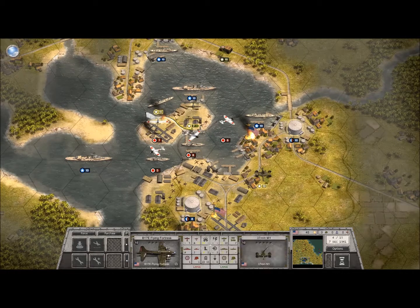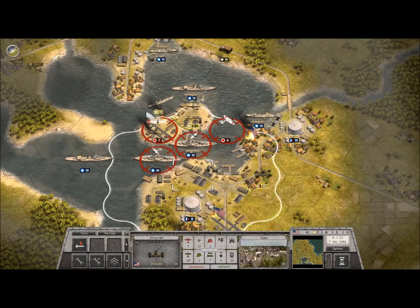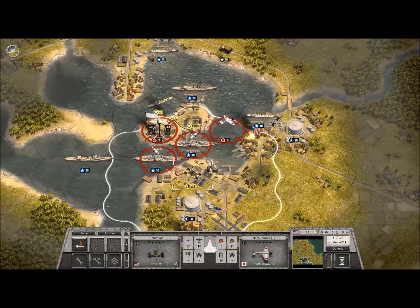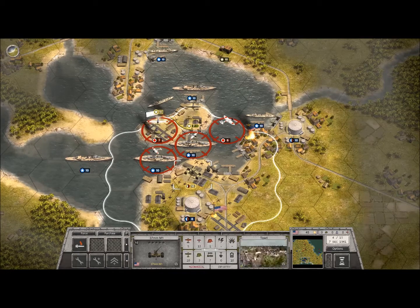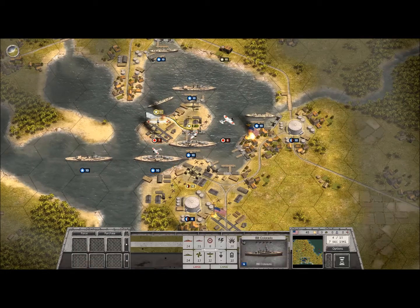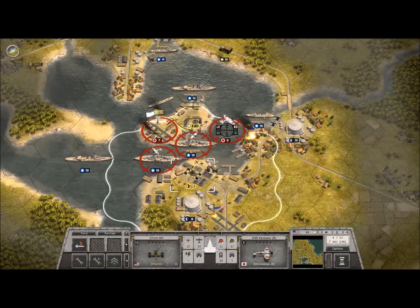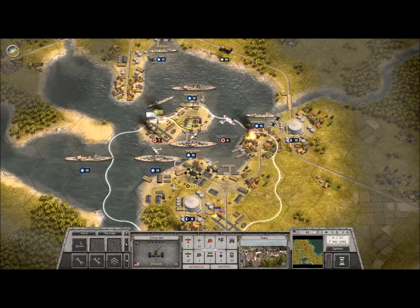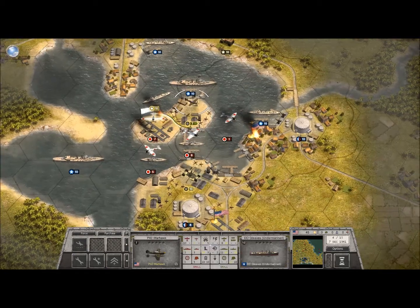If you take a look at the upper left corner of the actual game screen, you can see that there is also a weather icon showing you essentially what the weather is in this particular area. I really want to go ahead here and take down one of these Japanese planes — I want to see which one is weakest. I think this one might be weakest, but I'm going to go ahead and hit the 6, and see if we can't bring one of these guys down.